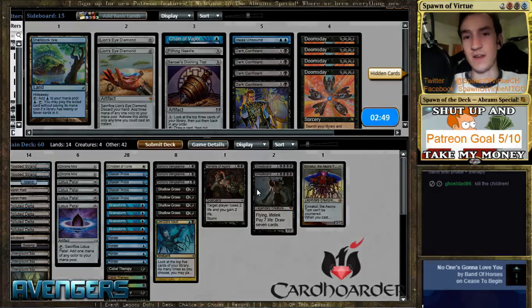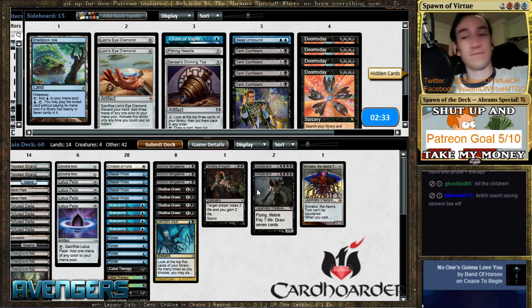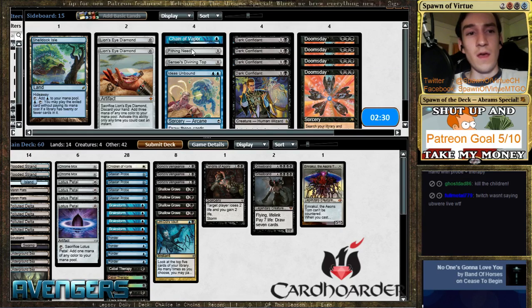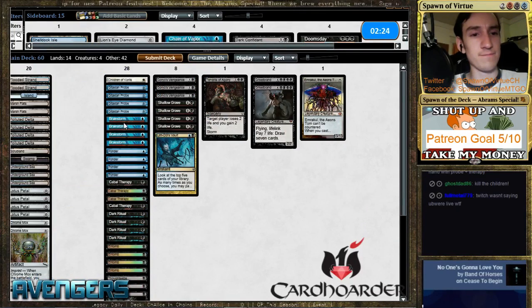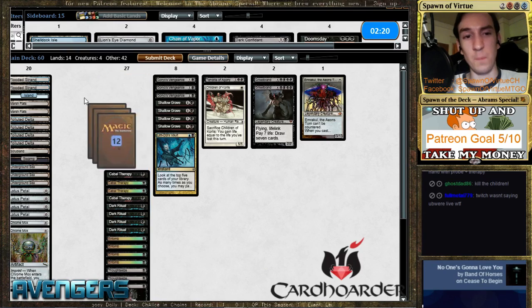Now his deck is a wasteland deck. He's going to run smallpox probably regardless of how I board. Do we change plans? Does he have things like leyline? Does he have surgical? Do you want to do a complete transformation? That's another option — a complete transformation.